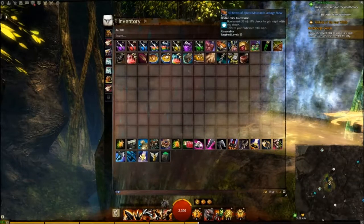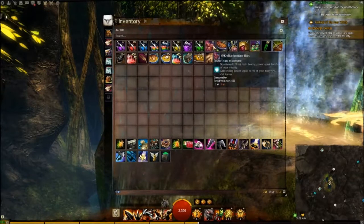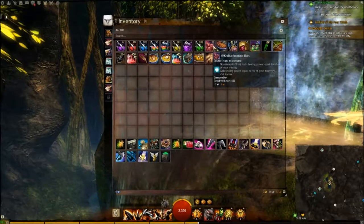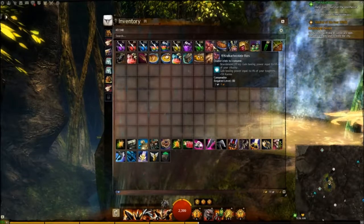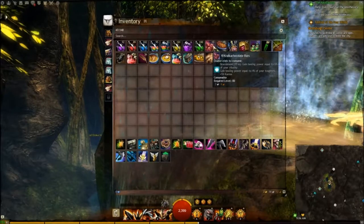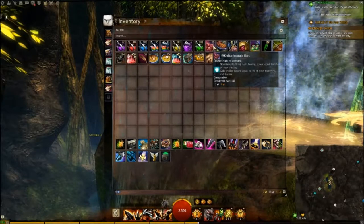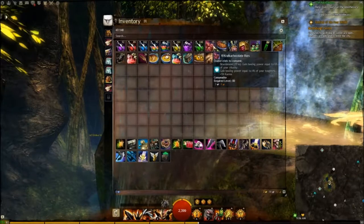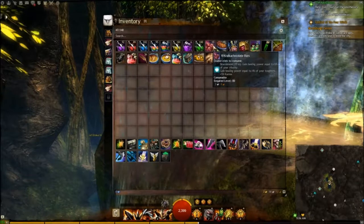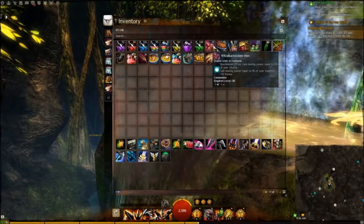It may seem a bit odd but I do recommend getting those - anything higher is going to cost a lot more. Next up, I like to keep Kalkaric Chocolate Bars. I keep these purely at the end of maybe Jade Maw or the Molten Alliance Fractal, where you've fought your way through the whole fractal. You're now on your daily and at the very end you'll get a massive karma boost - pop this at the very end and you will get a 5% increase. Very nice just to know that's there, and only a couple of silver so I like to keep a few on me.